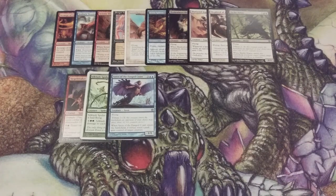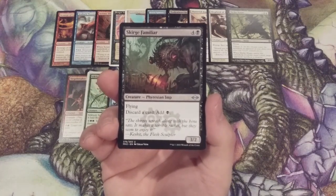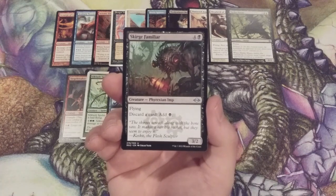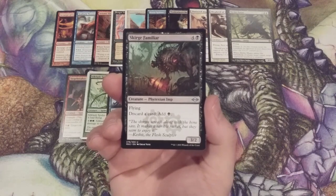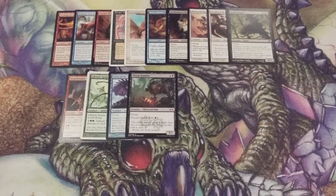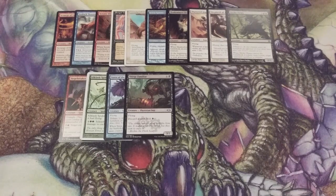The flying party continues with Scourge Familiar, a Phyrexian Imp that's 3/3 and does fly. We can discard a card to add a black mana to our mana pool. This could come in handy if we're hurting for mana fixing for any activated abilities of creatures when we don't have swamps on our side of the battlefield. It gives us a discard outlet and allows us to try to fix our mana, though it will cost us one of our precious lands — so we're most likely only using that discard ability under the direst of circumstances.